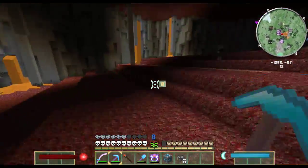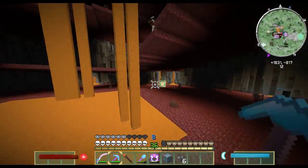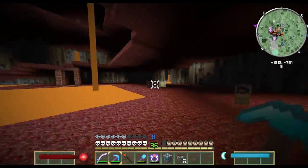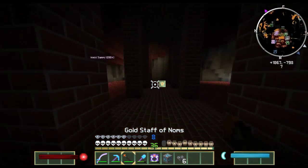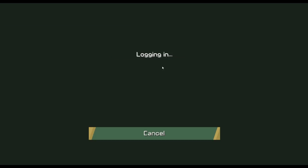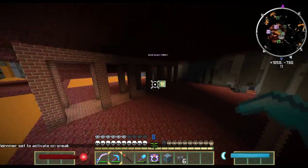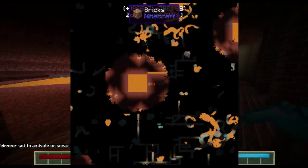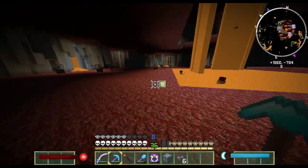Why did I do that? That was close, that was silly. Okay, where are the bricks? There are the bricks. Come on, loot room. Uh oh - that was a very bad time for that to happen. Don't be over lava, don't be over lava, don't be over lava. Whew. I do not see a loot room. What is with this?